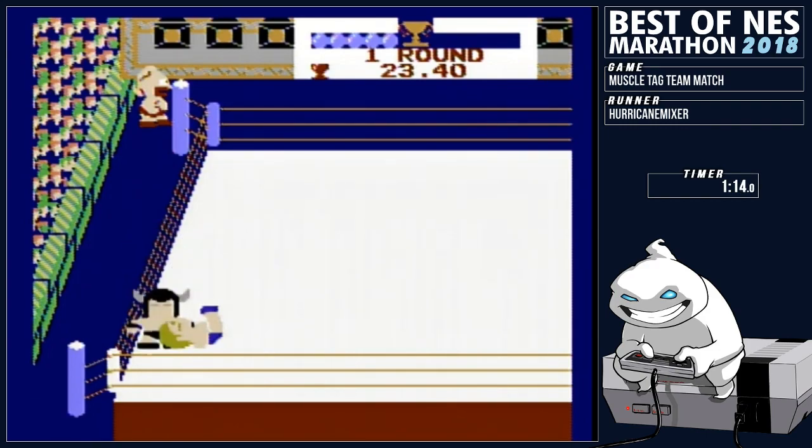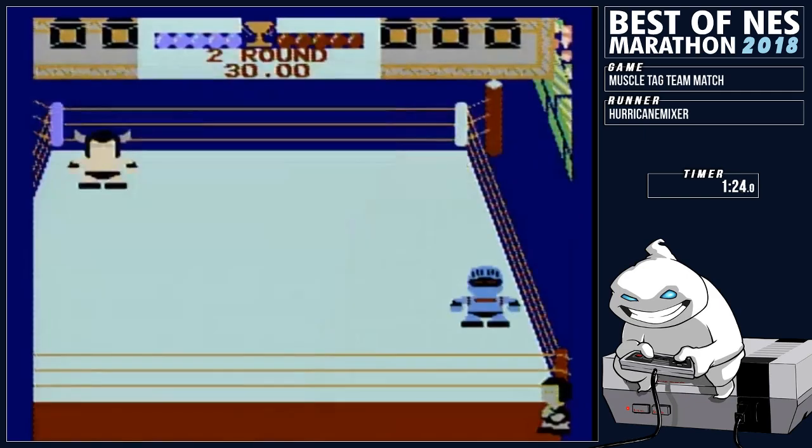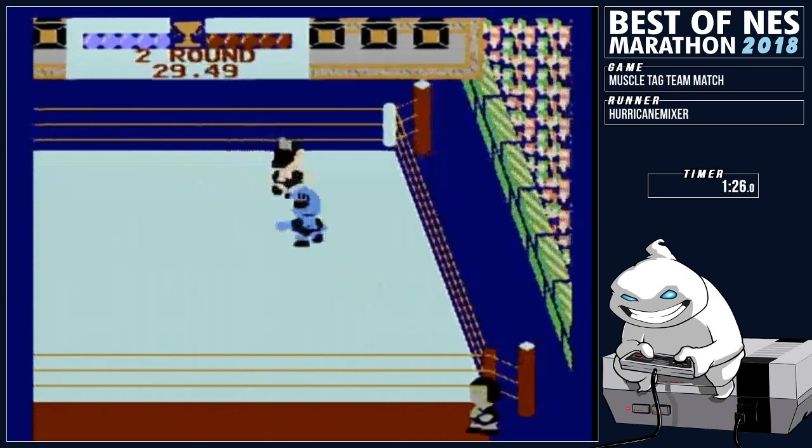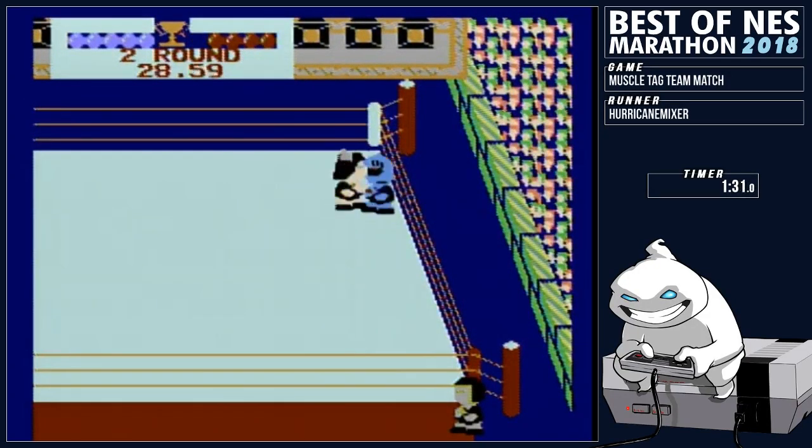Ideal scenario is you can kind of just chain them together. A lot of times what happens in a run is they'll get out of the chain, they'll dropkick you, or there might even be some of these orbs that get shot at you and stun you — kind of like a Medusa sort of thing. So that's a win there for Hurricane Mixer.